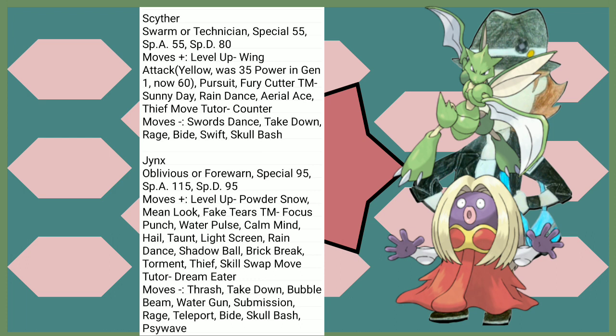Scyther is eating pretty good. Good buff to its Special Defense. It gets reliable Flying STAB now, which is really good since it doesn't have to worry about just using Normal type moves. Fury Cutter is okay — it could be better, but it's boosted by Technician and Swarm at a certain point. Counter's funny. It lost Swords Dance, which kind of sucks, but other than that looking fine.